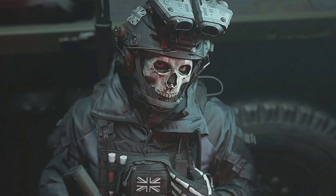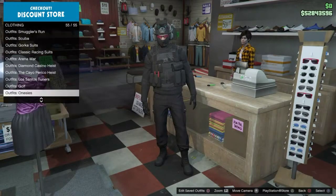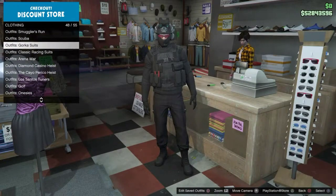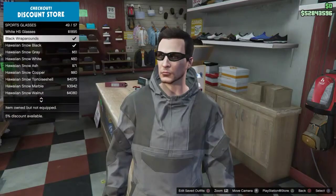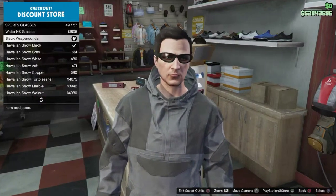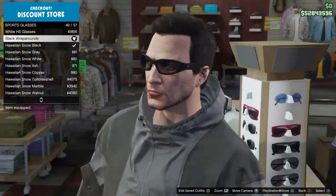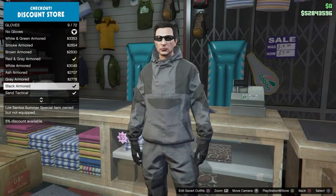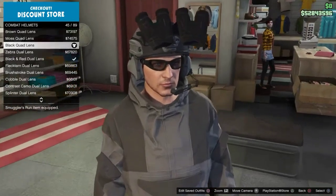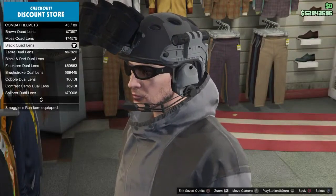Now the next outfit I've got for you guys is going to be Simon Ghost Riley. What you guys are going to want to do for this outfit is head to any counter in any clothing store. Click the tab called Gorka suits and purchase the charcoal Gorka suit. Then after you got the suit, go to sports glasses and purchase the black wraparounds. Head over to accessories, then get yourselves the black armor gloves. Head over to hats, go back to combat helmets, and get yourselves the black quad lance combat helmet.